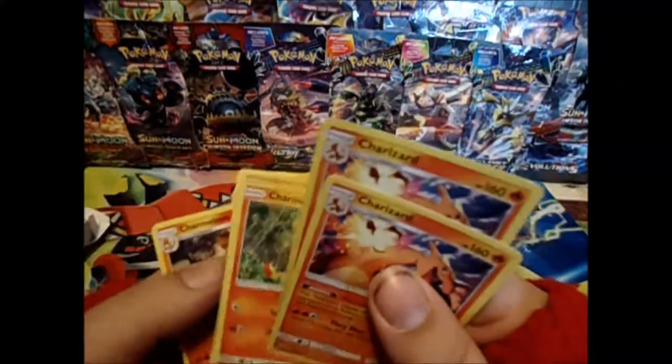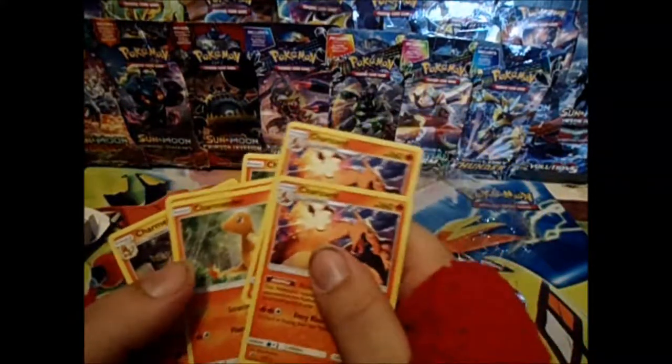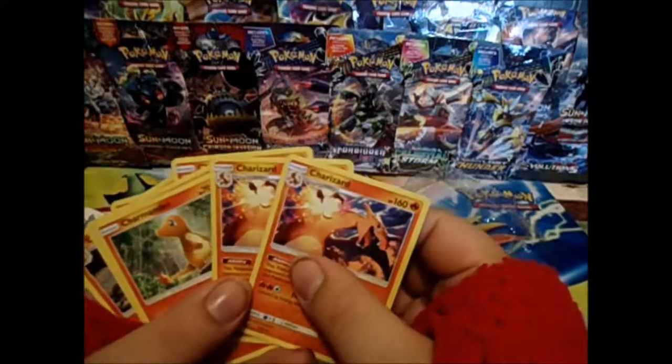Alright, we have a 3-2-2 line of Tepig, Emboar, and Dragon Majesty Charizard.